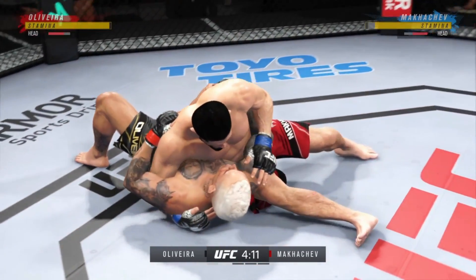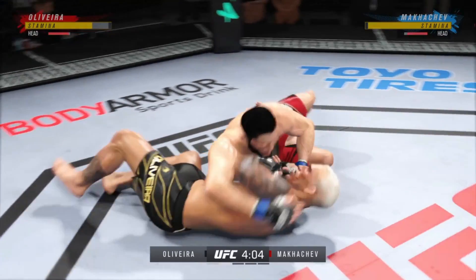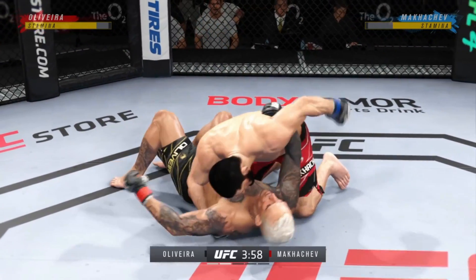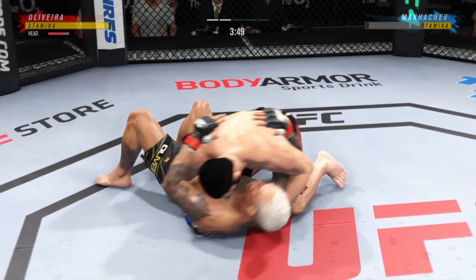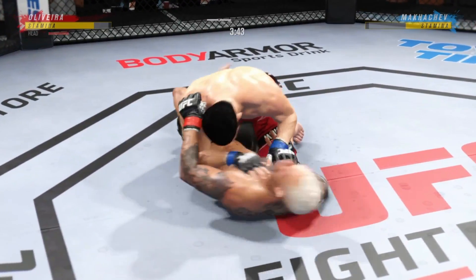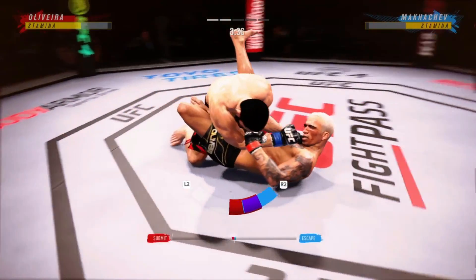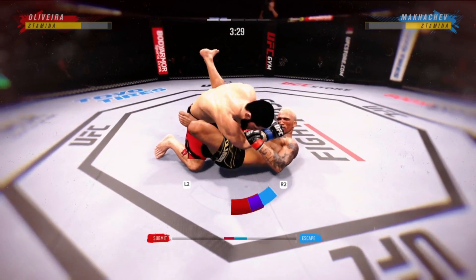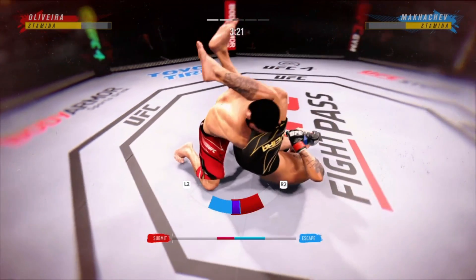Now the transition to the judo throw right into side control where he will have no shortage of options. A lot of top pressure being applied here as he works out of side control. He's got the ground and pound going now. He's putting him in exactly the positions he needs to be in — as a veteran of so many fights, he understands that as long as he's on top, he's winning. And an attack on the armbar.